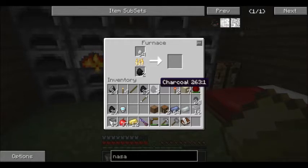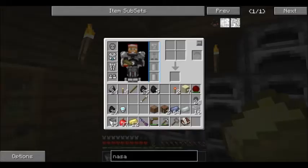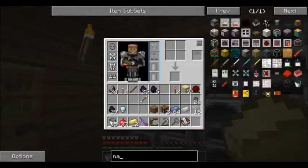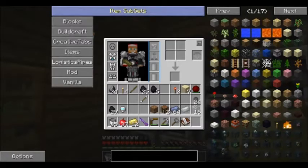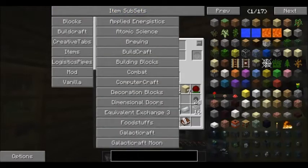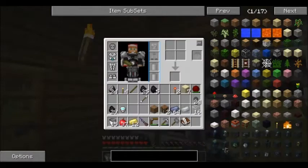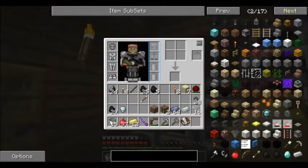Alright, so we needed - how many, four? I'll just let that cook. While we look at other things, we're going to go to item subsets and go to Galacticraft. We have it - there it is. Either way, we'll figure this stuff out.